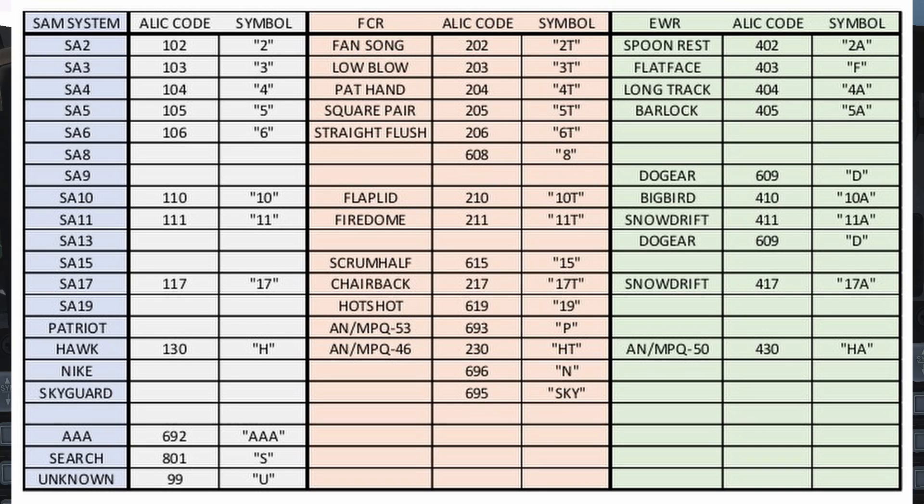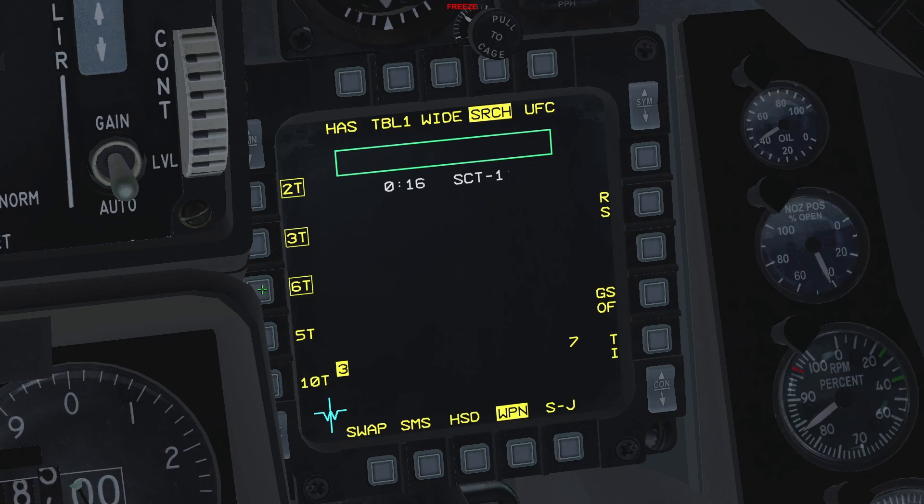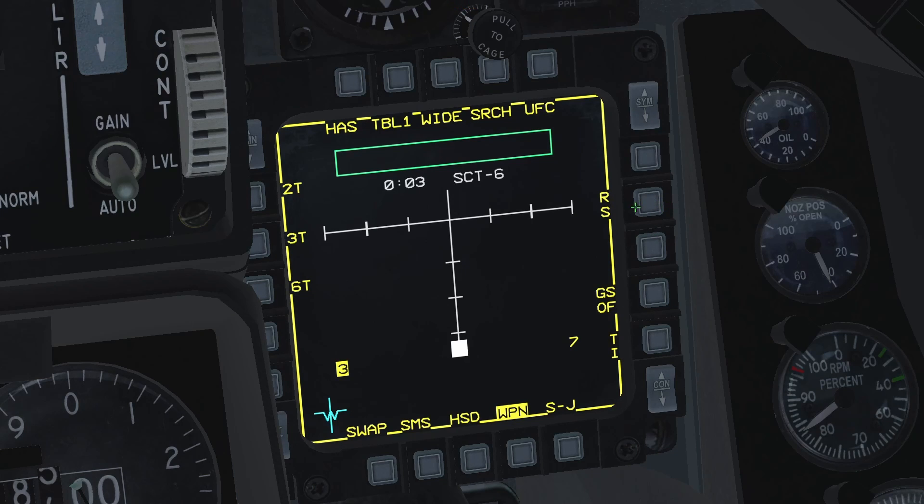Back at the weapon page, I can now go to the search filter and enable SA-6. The next OSB labeled RS is the reset cycle time — this will reset the timer at which the next scan will be complete and revert the scan cycle counter back to 1. The scan cycle timer will depend on how many threat types the HARM is scanning for. This can be as quick as 4 seconds if the HARM is only scanning for 1 threat, or as long as 30 seconds if scanning for 5 different threats. It is only at the end of each scan cycle that the threats will be presented to you on the display, so when possible, try to narrow down the threat types you are looking for.